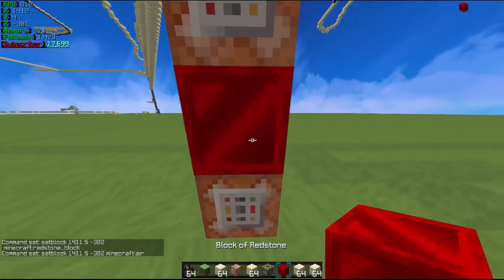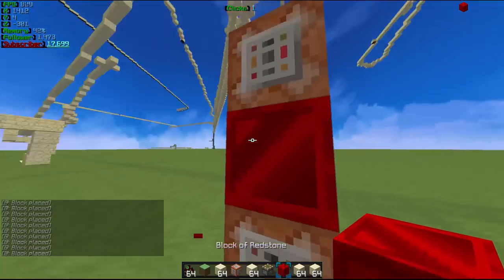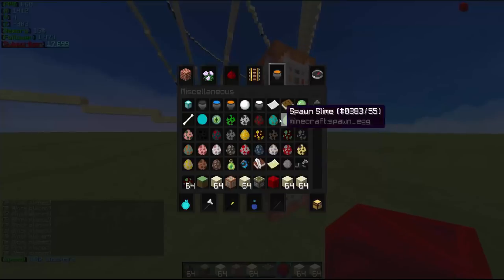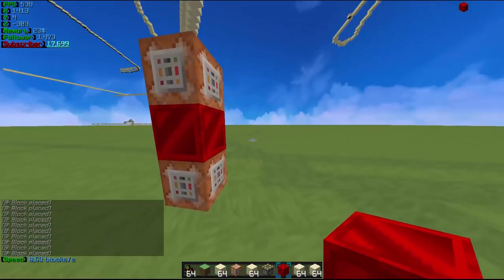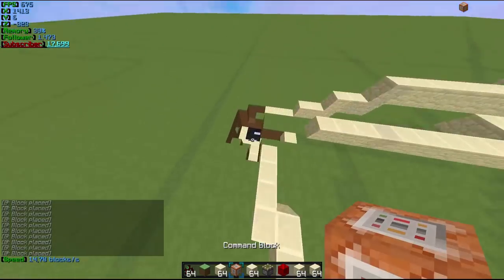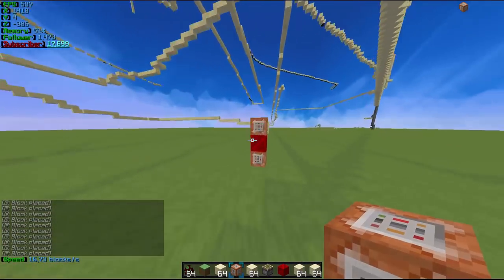Macht dann hier: Set-Block Minecraft:Redstone_Block und macht hier genau dasselbe nochmal – diese Set-Block-Koordinaten und dann Minecraft:R. So, jetzt habt ihr hier eine endliche Redstone-Quelle. Wenn ihr das einfach kurz abholt und einsetzt, dann seht ihr, hier wird die ganze Zeit ein Block geplaced, und das ist halt ein Signal, was so ziemlich 30 Mal die Sekunde oder so ausschlägt. Dann müsst ihr halt einfach noch einen Command-Block anmachen mit dem Execute-Command, den werde ich euch aber auch in die Beschreibung packen.